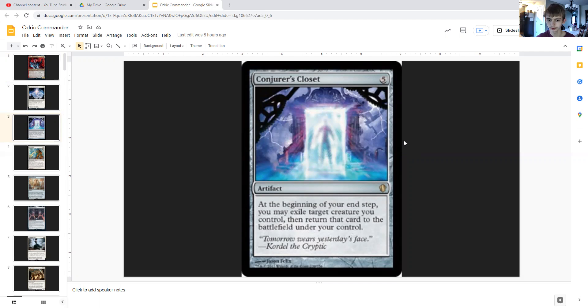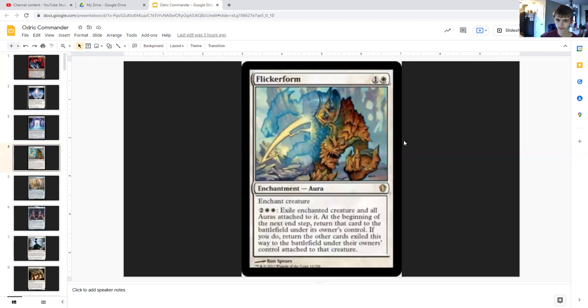Conjurer's Closet is five generic for an artifact that says at the beginning of your end step, you may exile target creature you control, then return that card to the battlefield under your control. Flicker Form is one generic and a white enchantment — for two generic and double white, you exile the enchanted creature and all auras attached to it, and at the beginning of the next end step, return that card to the battlefield under its owner's control, returning the other exiled cards attached to that creature.